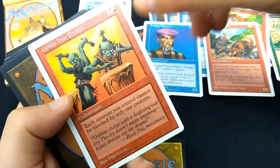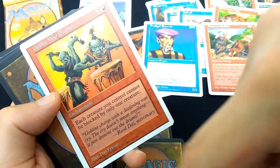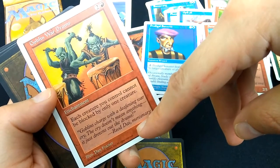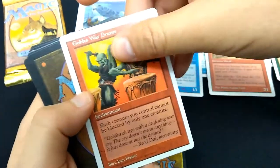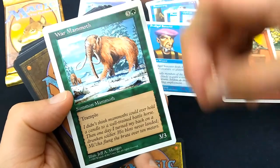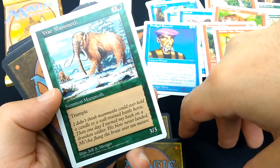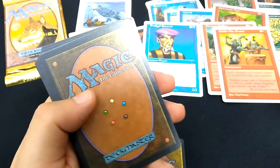We have Goblin War Drums, first published in Fallen Empires — one of the worst sets ever, but great nostalgia. Two and a red enchantment, Dan Frazier art. Each creature you control cannot be blocked by only one creature, so basically it gives your creatures menace. Flavor text: 'Goblins charge with a deafening war cry. The cry doesn't mean anything, it just drowns out the drums.' War Mammoth — three and a green, Summon Mammoth, 3-3 trample. Art by Jeff Mengus. Great elephant.